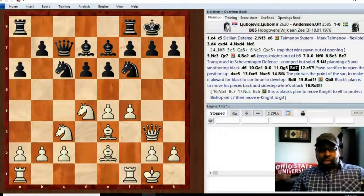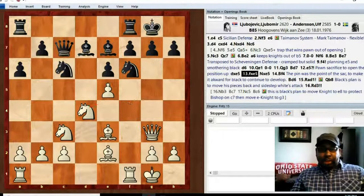e5 is an interesting pawn sacrifice. Lubo played this to open up the position and make things awkward for black's plans. Anderson accepts the pawn sacrifice.